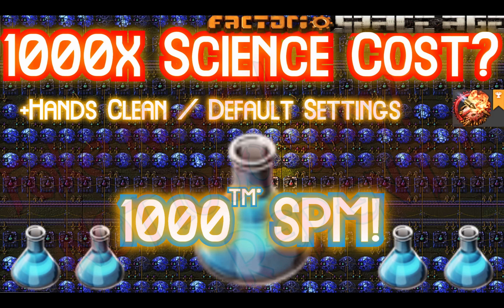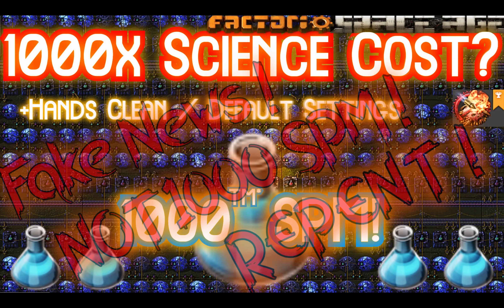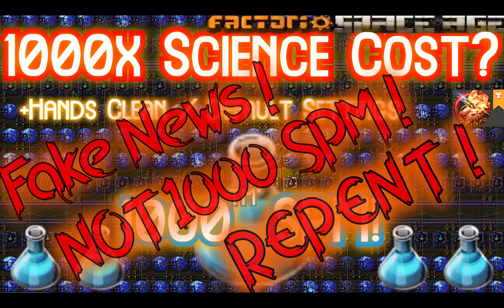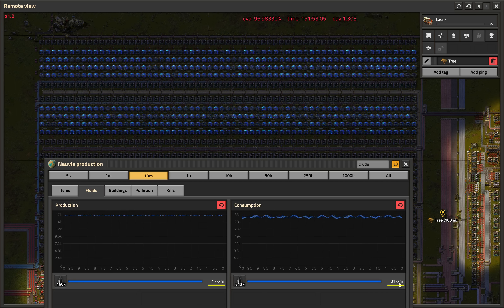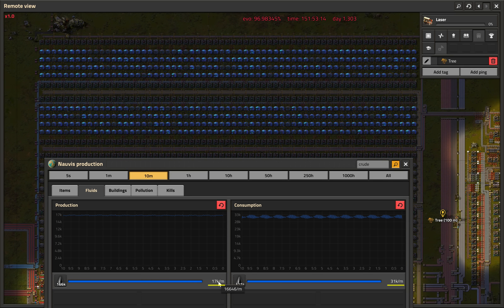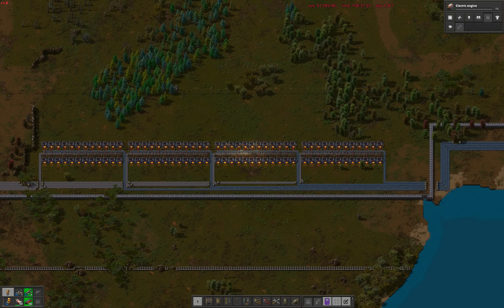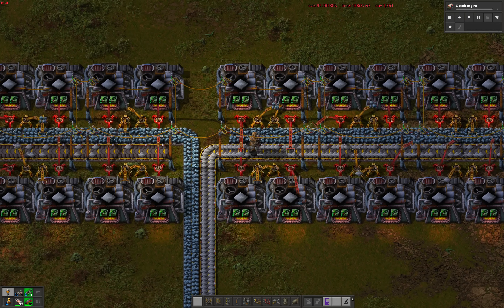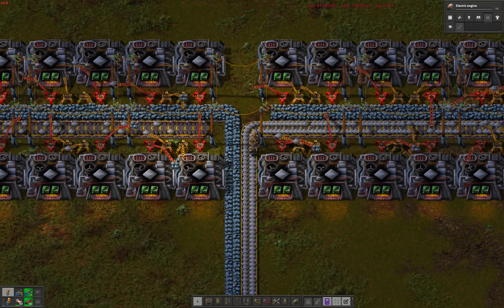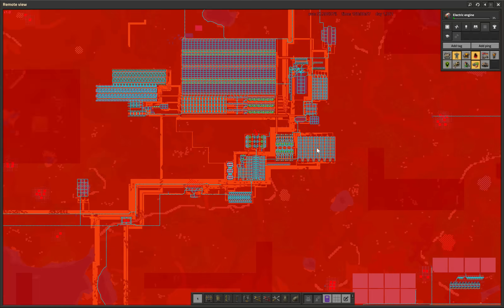Last time we researched our first two blue technologies from carefully prepared stockpiles, without actually supplying blue science with the 20 or so buildings of resource intake it truly needs. Advanced oil processing halved the oil problem, so we are now producing half of the oil we need instead of half of half. The newly researched electric furnaces with pseudo Mark II efficiency modules have finally allowed us to properly supply blue science with all the resources it needs, without adding the tons of pollution steel furnaces would have deposited on top of our already dangerously large pollution cloud.